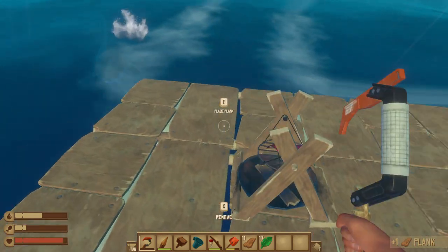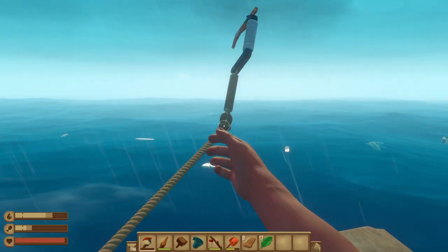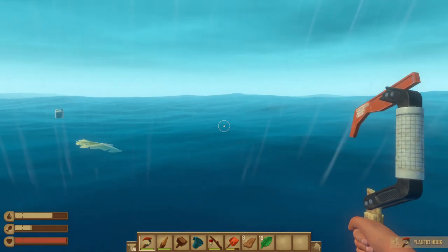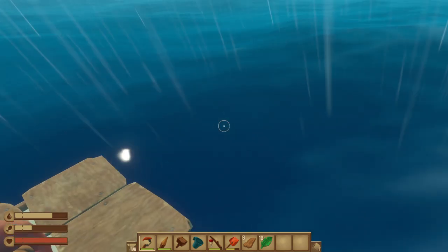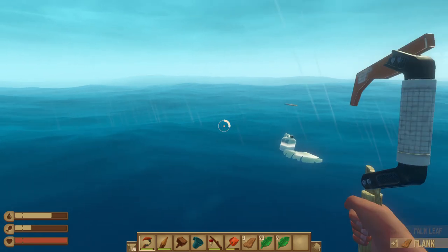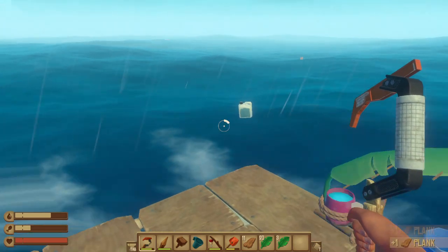So we can get cooking on some stuff. Put those planks in there, get some of that water going. We have all the palm leaves we need to make the sail, but we don't have enough planks or enough scrap. That's kind of bad news. We just need three scrap — which I'm trying to find — and one more plank.